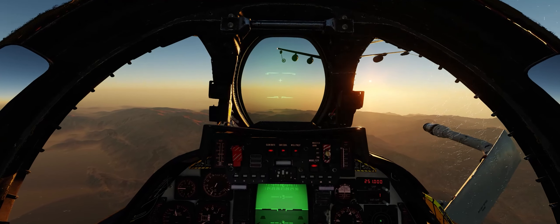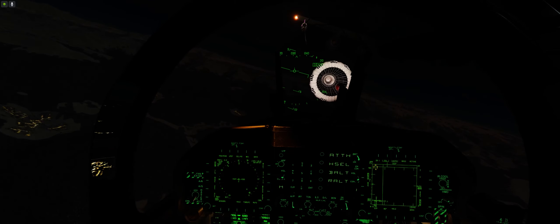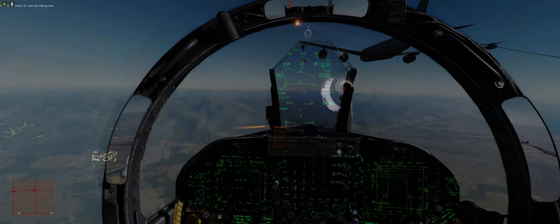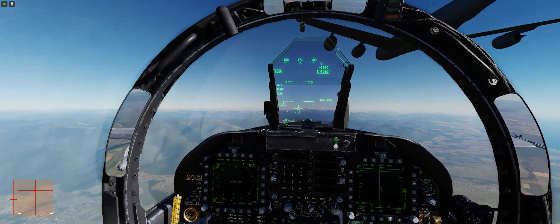As soon as everything looks right to slide into that drogue or to give the boom operator the best chance, transition your sight picture away from the drogue and up to the wing or fuselage of the tanker, and start flying formation on the tanker — absolutely forget about the drogue or the boom. If you try to fly the probe into the drogue, you will miss every single time, guaranteed. Except for the best Hornet pilots who can just force it in with sheer will and fighter pilot spirit — but for the rest of us, this will usually lead to a PIO, or pilot induced oscillation: a snowballing effect where pilot-inputted corrections and resulting errors increase at an exponential rate until you either rip the probe off, destroy the drogue, or collide with the tanker.